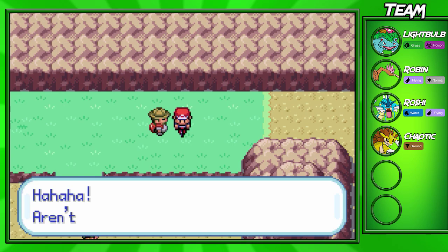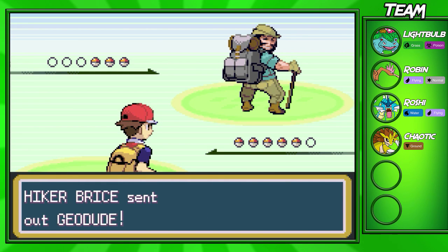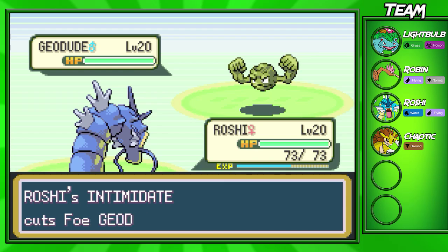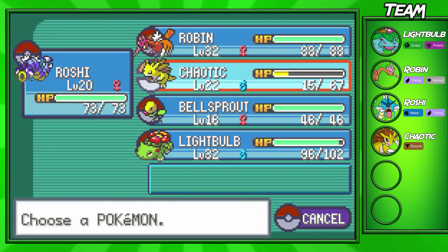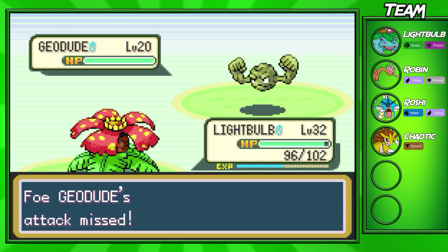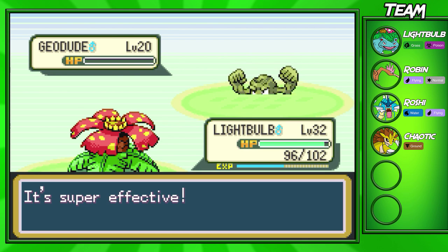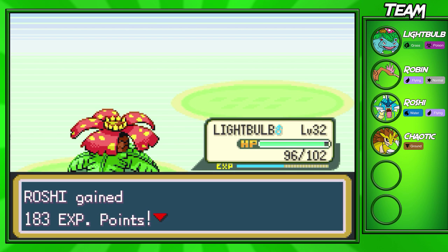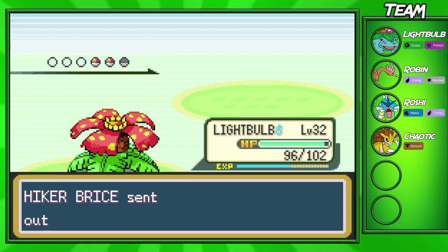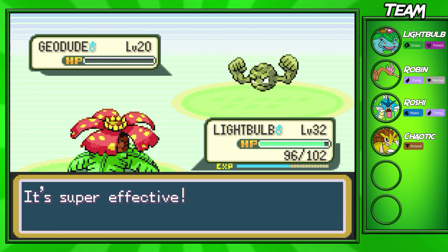It looks like we won't have to cut the video. We're going to fight this Hiker right here — he has three Pokemon: two Geodudes at level 20, and a Machop at level 20. I might switch a different Pokemon in front. Geodude's going to miss his Rock attack — Vine Whip should be able to take out this Geodude in one shot. If you have troubles in this route, just make sure to pick up some potions so you don't have to run back to the Pokemon Center. You should have the bike now so it won't take as long, but I recommend stocking up.